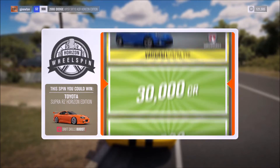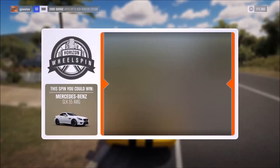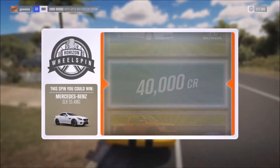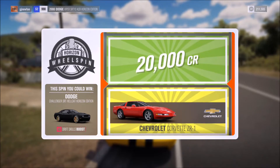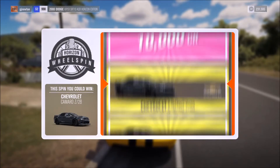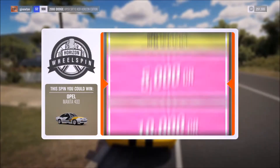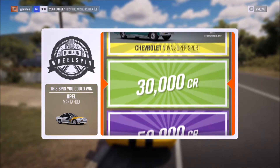Best prize on the first spin is the Toyota Supra Horizon Edition — I'm not going to get it. I end up with 50,000 credits. Second spin, best prize is the Mercedes-Benz SLK 55 AMG — I almost got the SVT Raptor but end up with 40,000 credits. Third spin features the Hellcat Horizon Edition; in my opinion it could probably be better than a Demon, but I get 20,000 credits. Fourth spin best prize is the older Chevy Camaro Z28 — the better-looking model in my opinion — 20,000 credits. And the last wheel spin, best prize is the Opel Manta 400; I get 30,000 credits.